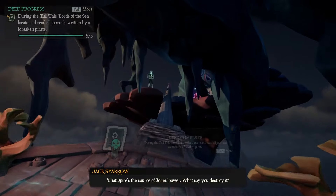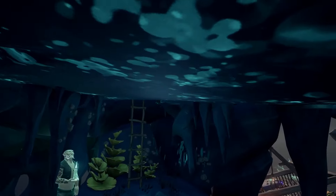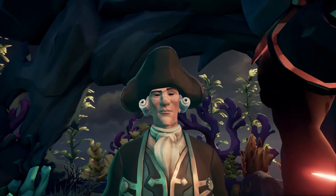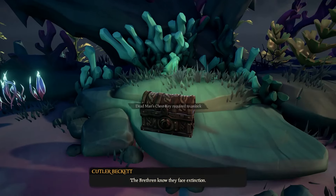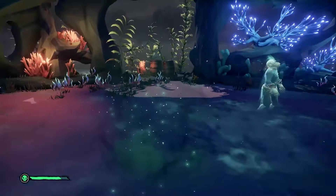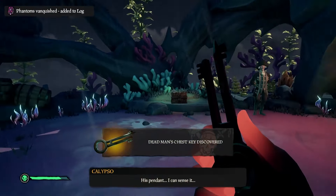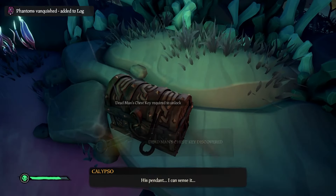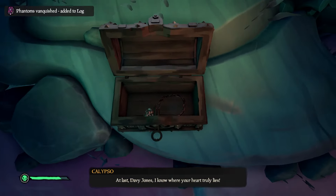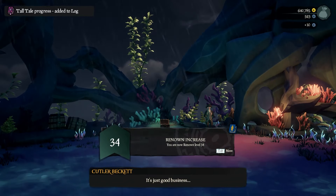From here, head up the front of the ship, follow the pathway, and climb up the ladder. In this chamber you will see Lord Beckett — interact with him and he will start speaking. There is a chest nearby, and now you're going to have to fight some ghosts. After you kill them, they will drop a dead man's chest key that you can use on the chest. You will see there is a pendant in the chest, but you can't pick anything up. Just stand back and lightning is going to strike the chest and destroy it.